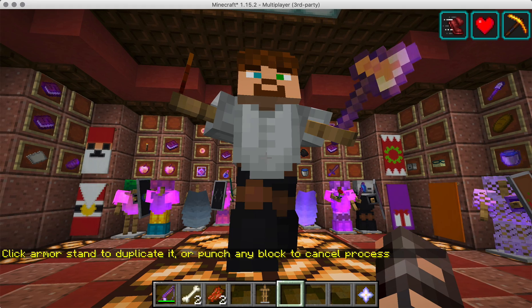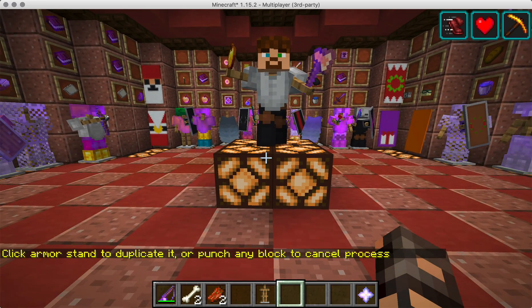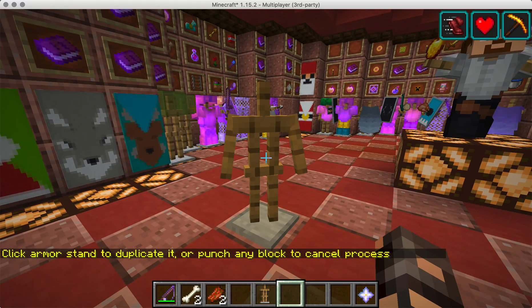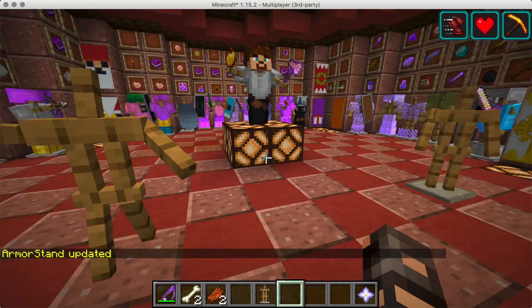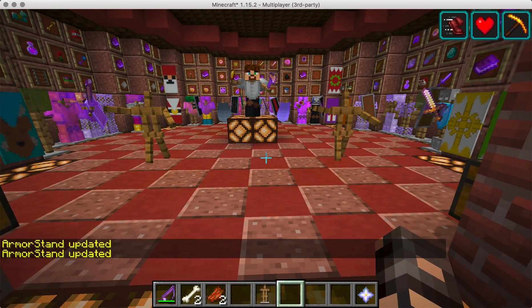Then just escape, and the chat will say 'click armor stand to duplicate it' or 'punch any block to cancel the process.' So I'll just right-click this armor stand — and there you go, the stand got copied. And this one as well — that's looking good.